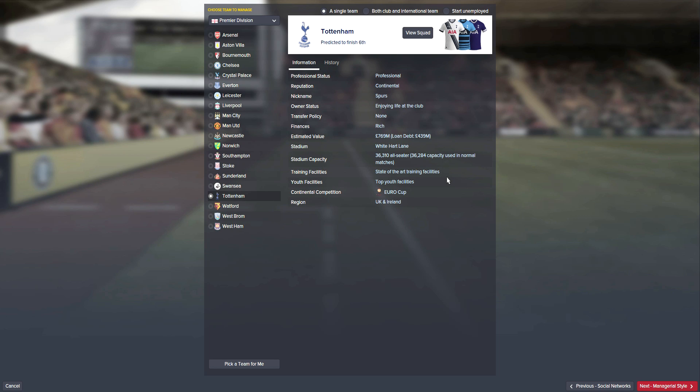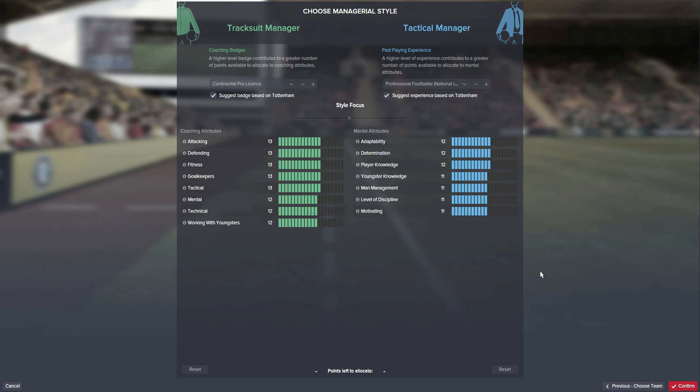As you can see, I will be going Tottenham Hotspur and that brings me on to the first thing you've got to do, so let's move on to the next page. The essential thing to do when starting up on Football Manager 2016 is to choose managerial style. A lot of people just skip by this and leave it at the default - it's probably a bad idea. I used to do that but I've learned from my mistakes, so you do actually want to pay a bit of attention. I'm just going to skip to the page that I like to use and show you that in just one moment.